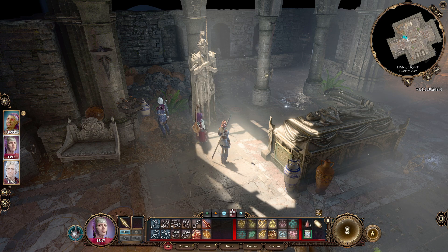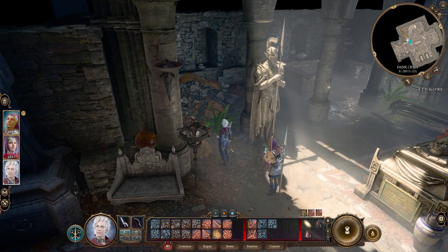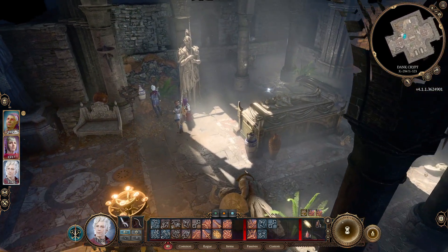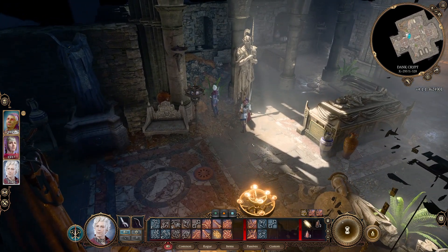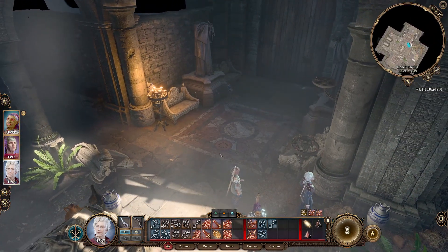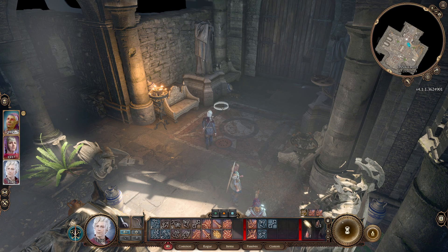Welcome back dear friends and deep thinkers to Baldur's Gate 3. We're in a dank crypt that we've cracked. It was really hard to crack, but we had a companion and gave him every help that we could. Now there are a couple of things we want to do — first we should probably look for some traps here.